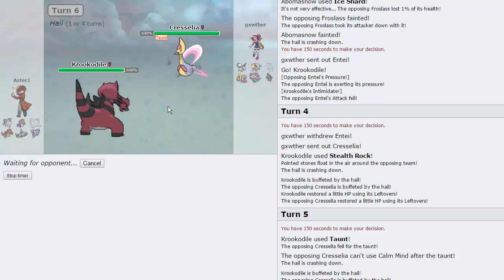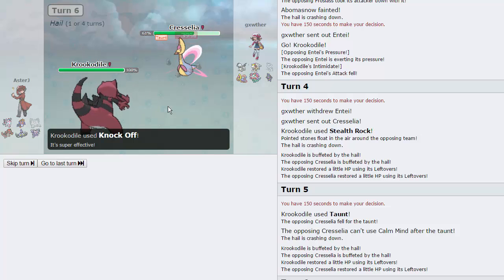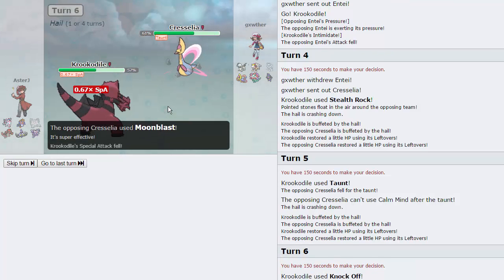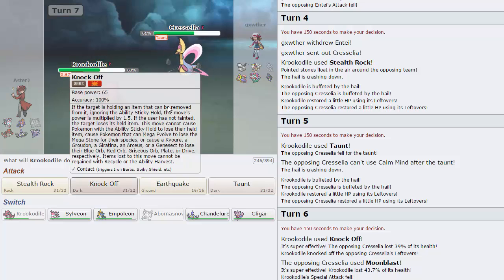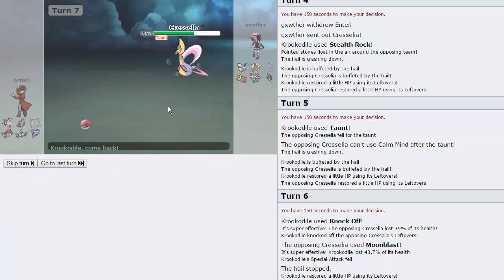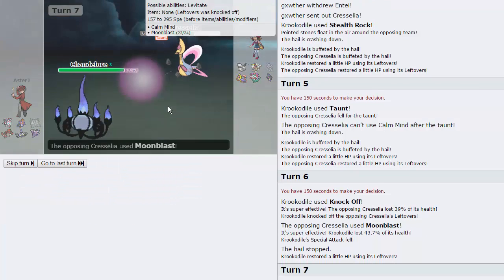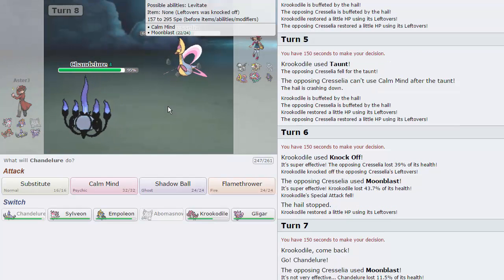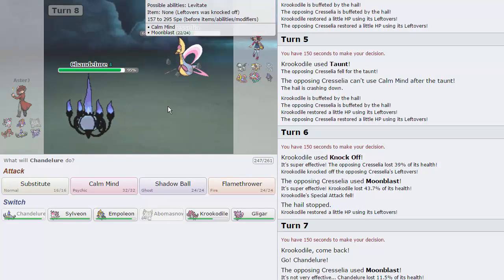At that point Chandelure can handle it. He can Moonblast me — that's fine, it's not going to come close to taking me out, it'll do like 50. He goes for Moonblast and we see 44 right there. Does lower my Special Attack though. I'm going to go into Chandelure and pretty much wall this thing out. Its Moonblast is doing absolutely nothing to us. He can Calm Mind up alongside me, but it'll be a losing war for him because my Special Attack is higher than his Special Defense.